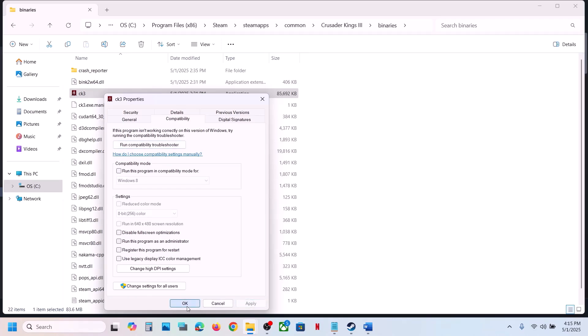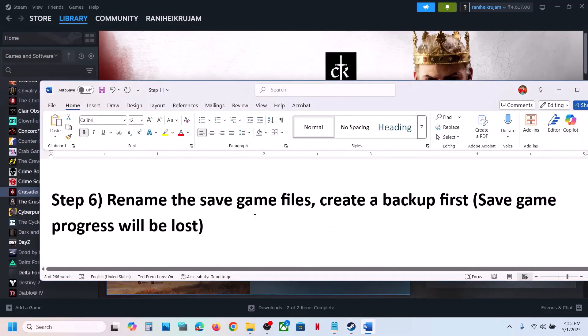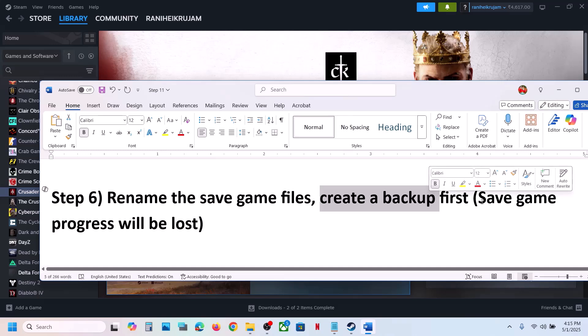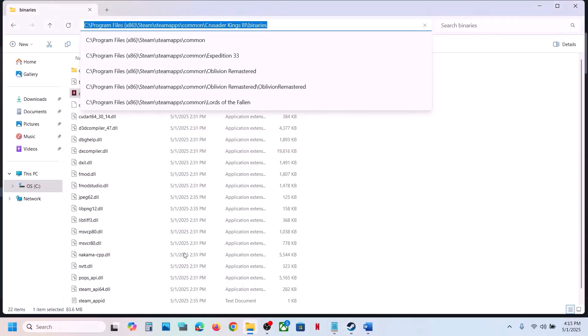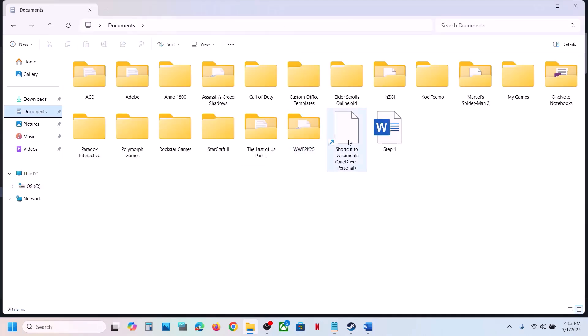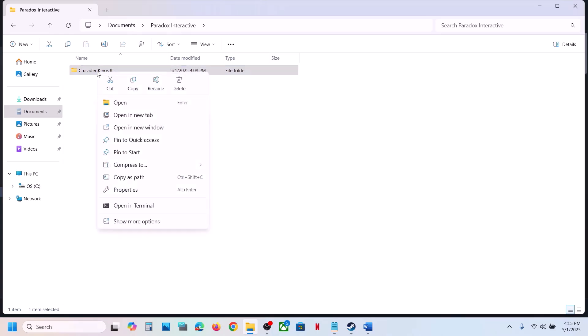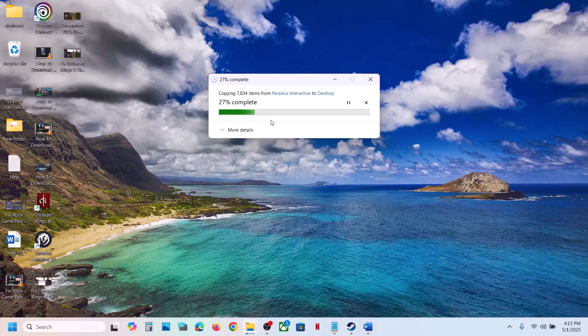The next step is to rename the save game files. Before you rename, create a backup first because you will lose all your game progress and have to start from scratch. Open File Explorer, go to Documents, then Paradox Interactive and find the save game files. Copy this folder to create a backup.